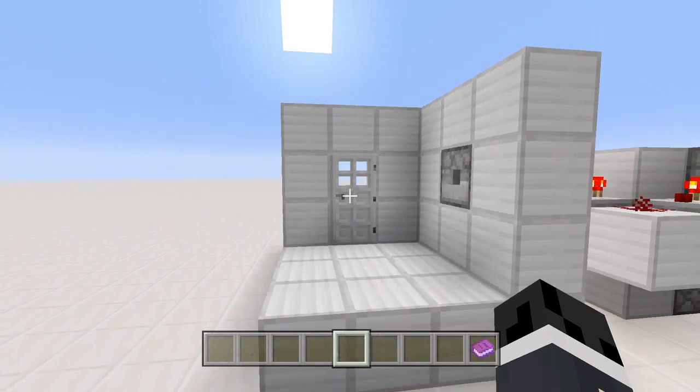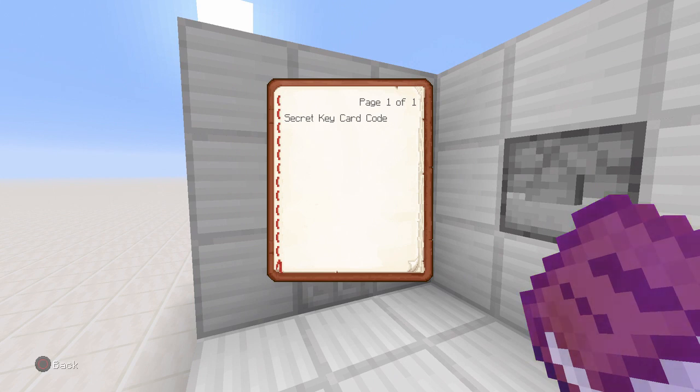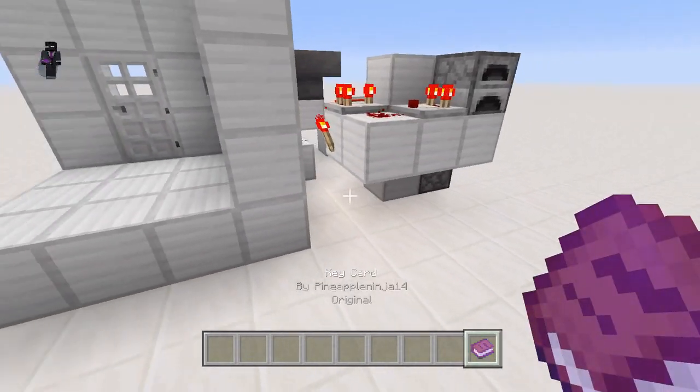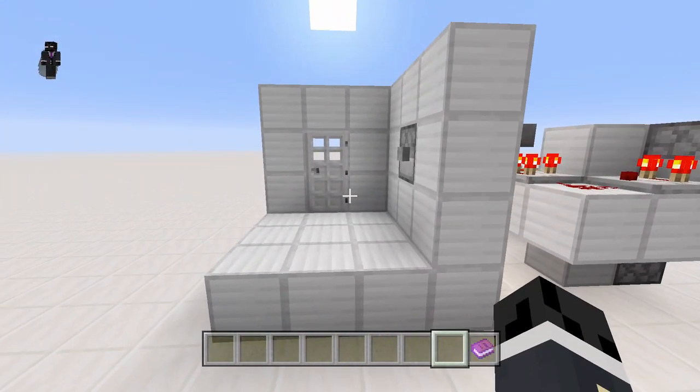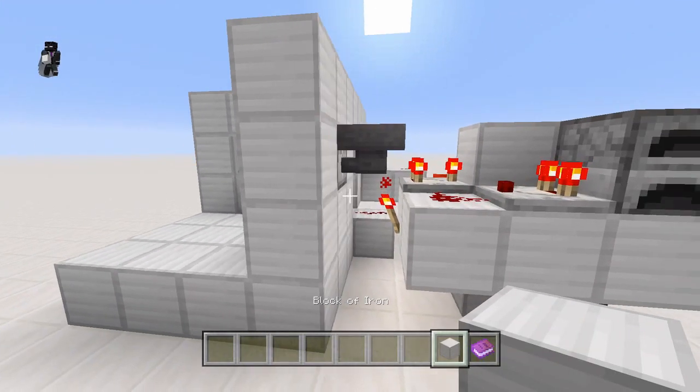We can close the door back up, take it back out, and walk off happy. This is a nice keycard system using a book — in here we just have anything written by you specifically so no one else can recreate it. Let's show you how to build this.